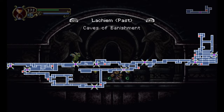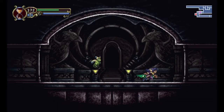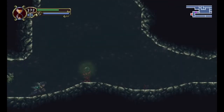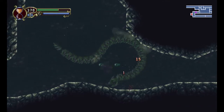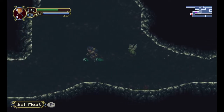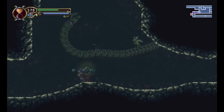I mean, I guess to the left of here is where the caves were. But did the caves have the eels? I thought it was a lake where I was, like, actually exploring, like, a big area. Maybe it was right up here. Freshwater heal? They're weak to wind. Heal meat. I guess I'm just farming this one. This is the episode where we farm, dudes.